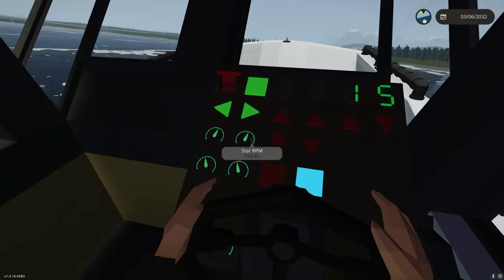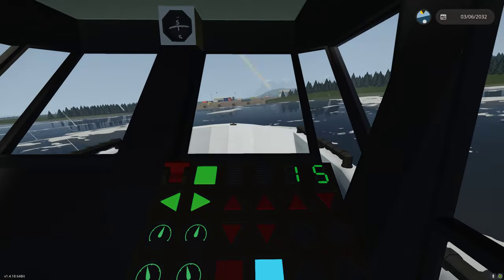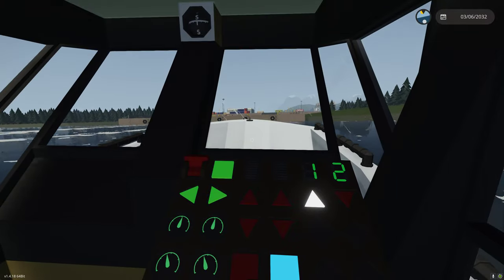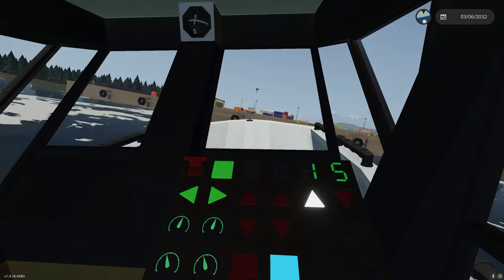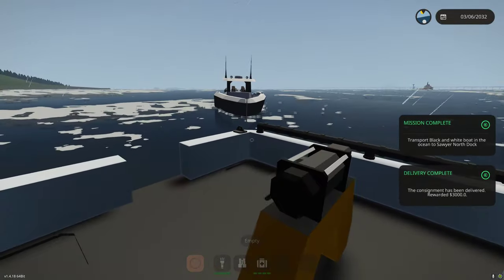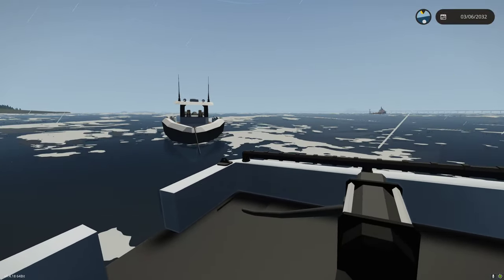We're getting close to Sawyer North, which should give us a mission completion. We can just leave the boat we picked up there. I'm going to start bringing the winch in. Hopefully we get a completion soon — there it is, perfect. We got three grand! That's not actually too bad — I thought it was going to be like two. So that's pretty good. There's three grand right there for that tow job. Not bad.